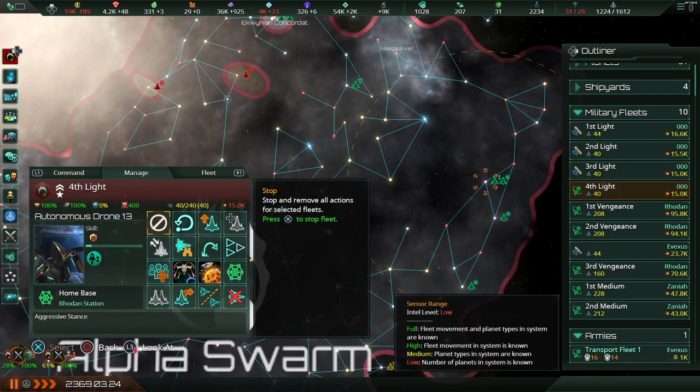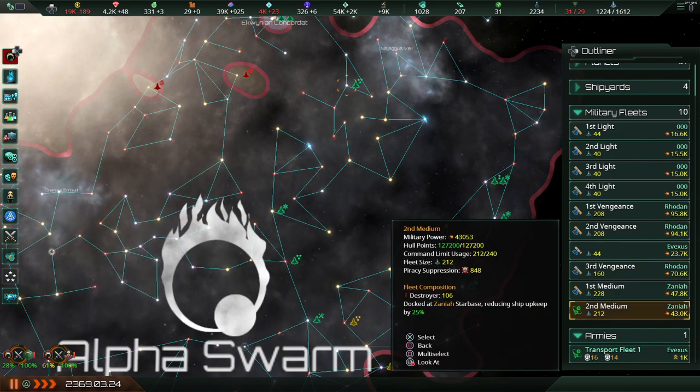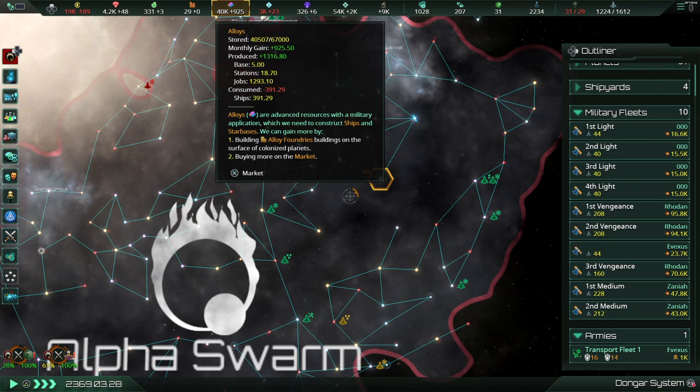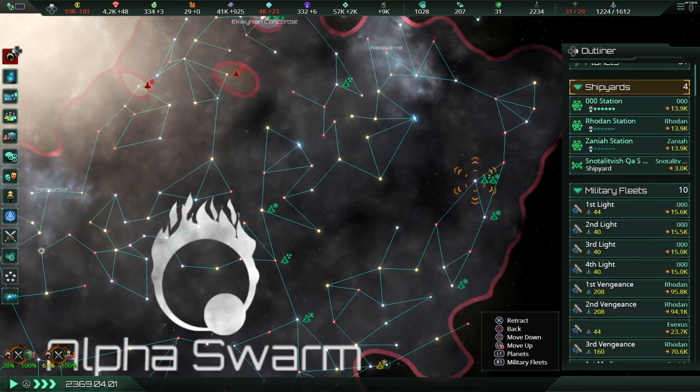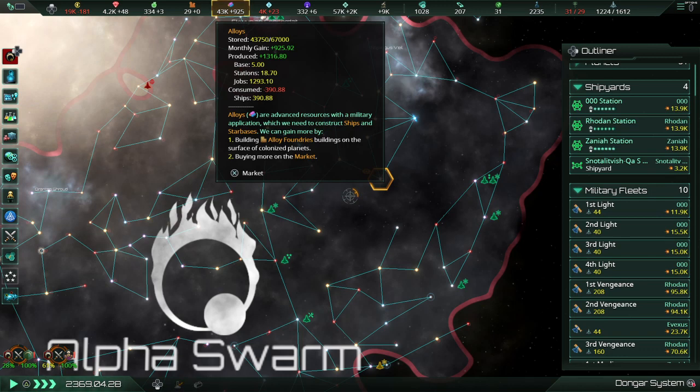Let's just get it going. Upgrade all of these fleets and then we'll watch the alloys jump. Corvettes will do this the fastest. I'm only including the other ship types because it demonstrates that it works with all ship types. And we shall watch my alloys rocket. I should actually show the shipyards so we can see the ships coming out. With every completion of ships upgrading, there is a corresponding addition to my alloys. It's not like every single wing of ships is adding 10,000 alloys, but it's pretty obvious that it is adding alloys to my stash.